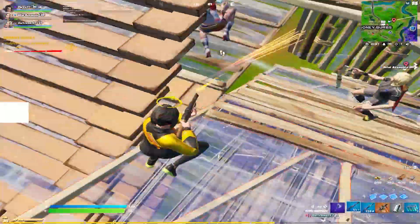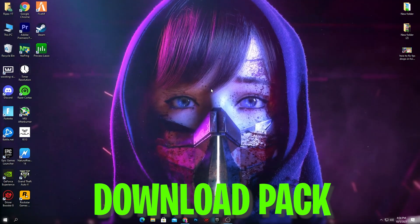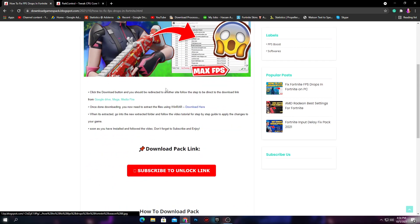Without wasting any time, let's go straight into this video. First of all, you need to download a boost pack from my website — link in the description. Just simply open the link from the description and that link will take you to my website: 'How to fix FPS drops in Fortnite.' You need to download this pack — you can also read the instructions for downloading.